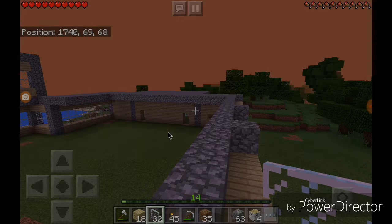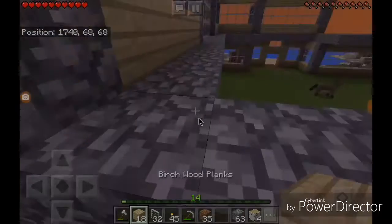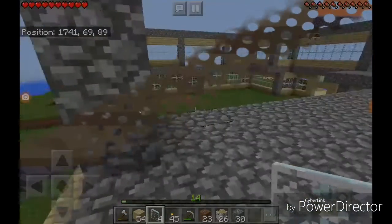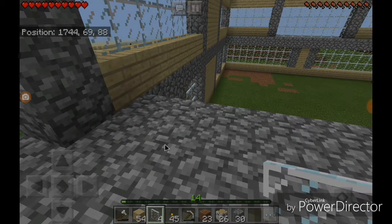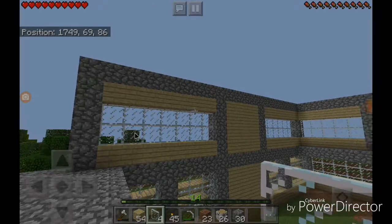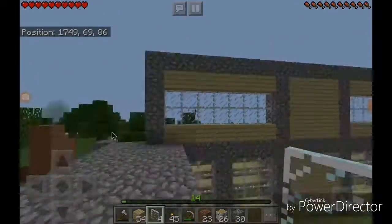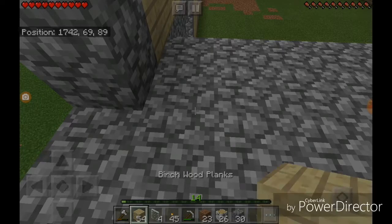Now it's time for the back. I'm going to do this in another time-lapse or jump cut. See you guys when I finish. We're done with that part, now we're going to do the other side. I'll show you what I did - seven glass here, four birch, and seven more glass over there with the birch above it and the cobblestone in between. I'll see you guys once I finish this side.